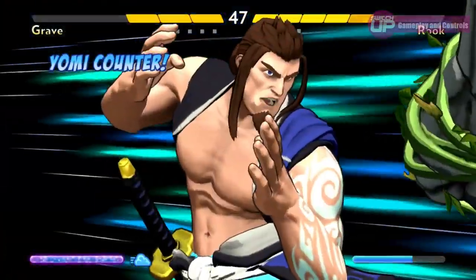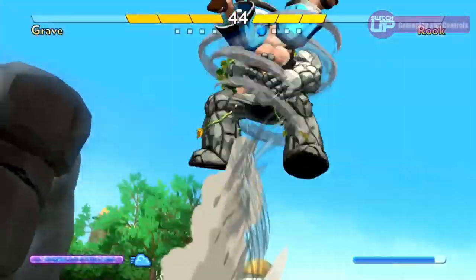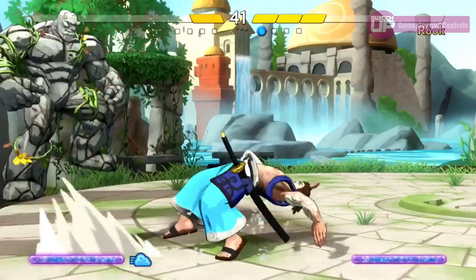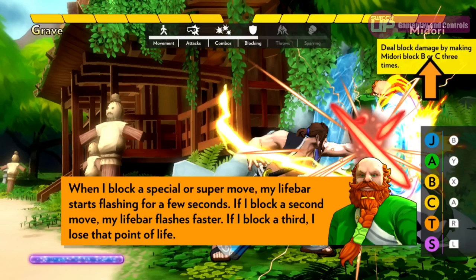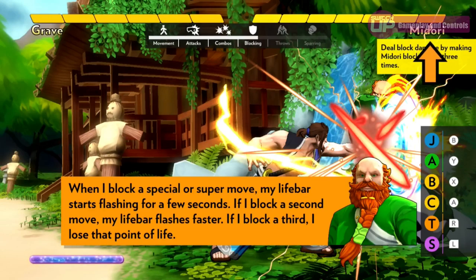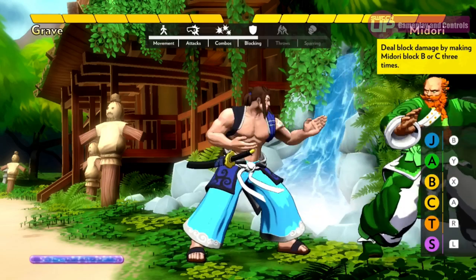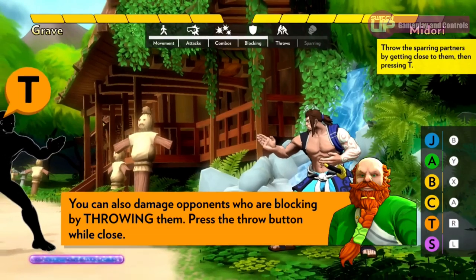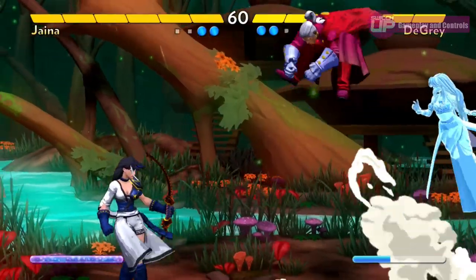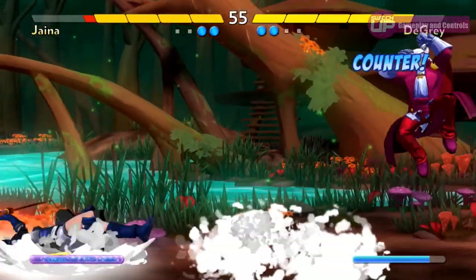Going back to the example of fighting against a grappler, if they do manage to get through your defenses, sometimes the best thing to do is nothing at all, as they may attempt to throw you, giving you a chance to counter. Blocking is another example. Block a move, and one chunk of your life bar will flash. Block a second move within a few seconds and it will flash faster. Block for a third time and you will lose that chunk of health. So blocking is simple, but knowing when to block and when to attempt to fight your way out is the more difficult part. It's been said about many fighters over the years, but rarely has it rung as true as it does in Fantasy Strike: button mashing will get you nowhere.